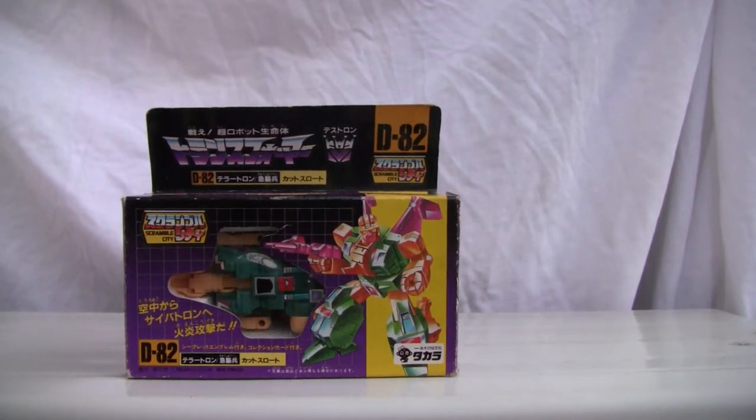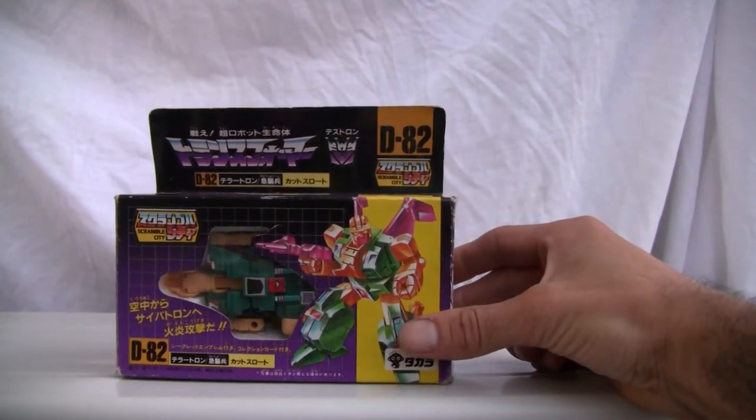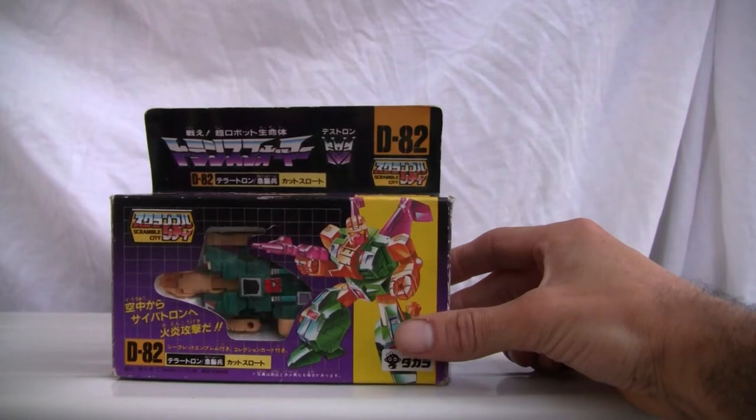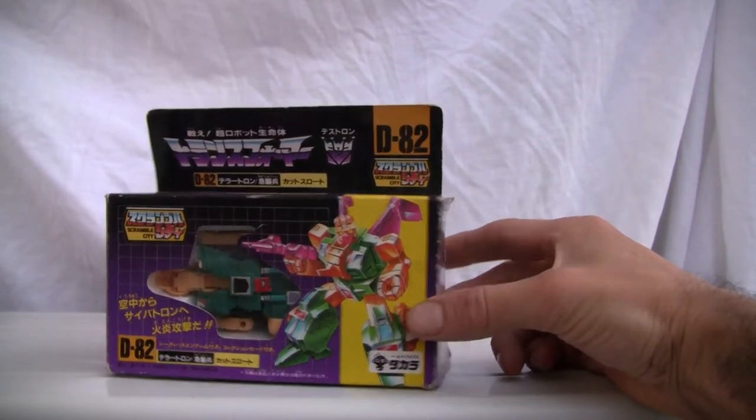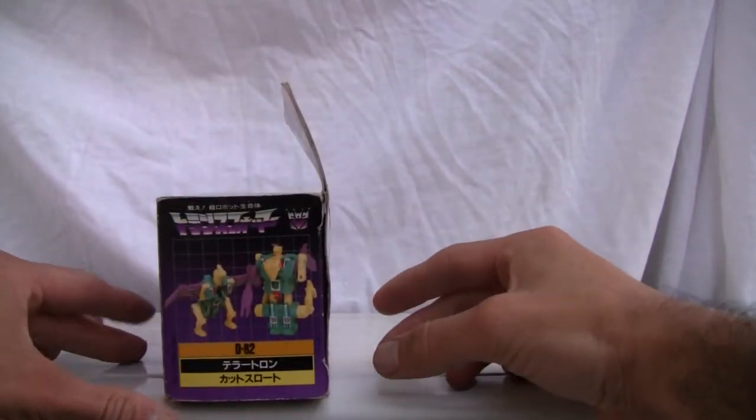Konnichiwa YouTubers. This is the first part of three or four little mini cons that I'm reviewing. I got this in a little box — this is Scramble City. This is actually Cutthroat, Destron little D82. He actually was a Terracon back in the day. He came in a little tiny box from somewhere back in the States.